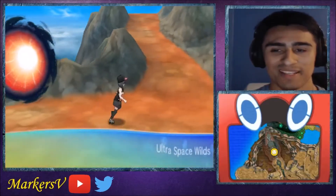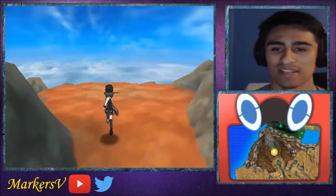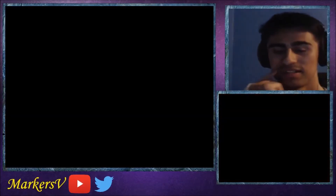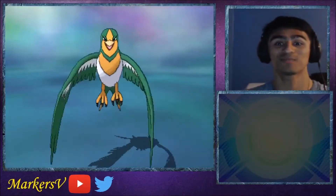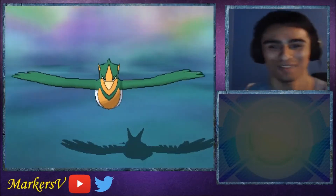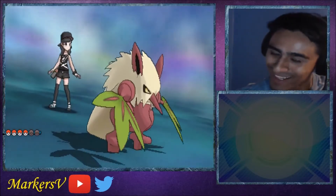Heliolisk — oh this one doesn't have Heliolisk, I thought this was the other one, the one with the electric types. There's the one with the bird types though, that Pidgeotto or Swanna. Oh it's Swellow! Oh man, we got a green Swellow — this is actually kind of cool, I like this.